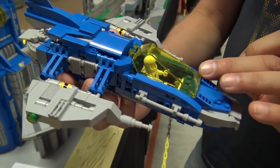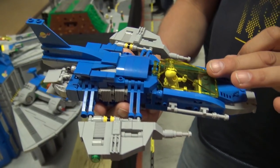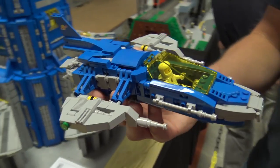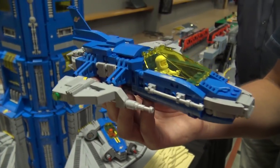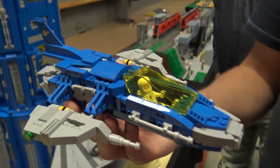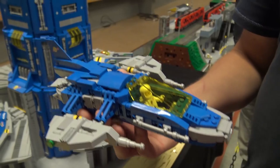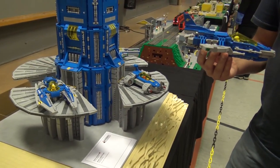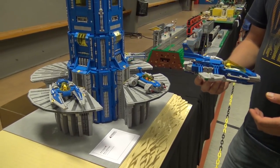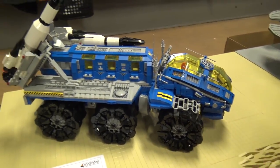It uses the new cockpit from the Batman sets. Whenever there's a new trans yellow piece I have to get it — like the new Star Wars set that came recently with the Resistance escape pod, which has a brand new trans yellow window part in a new shape as well. So I have to get some of those — it works really well.